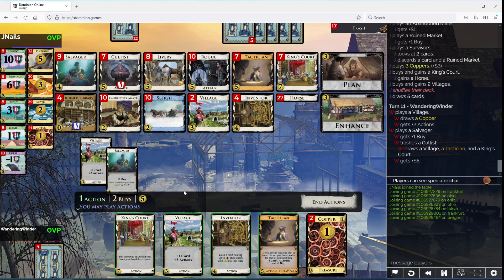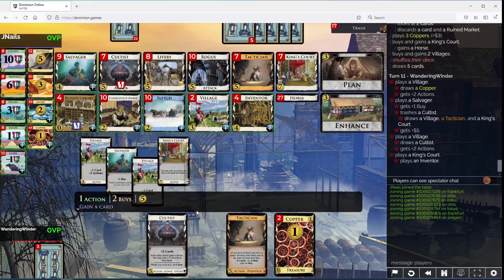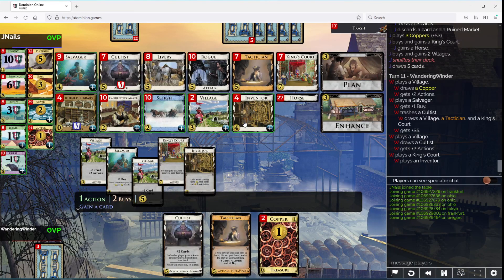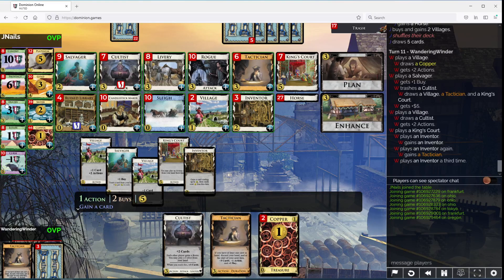Salvage Occultist here. Play this. I think I'm taking a Dutchie here. Piles are kind of low, are they not? You don't have the Tactician, though.